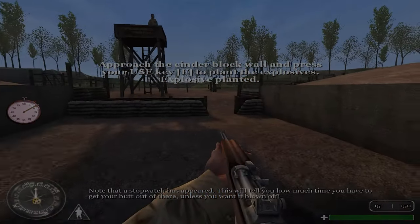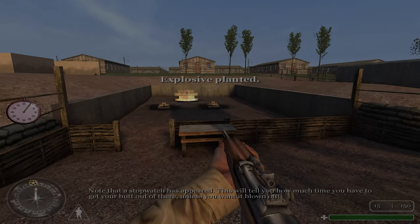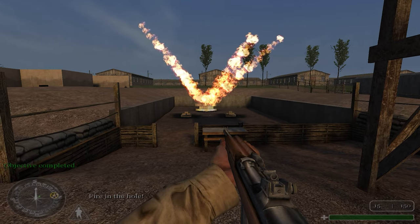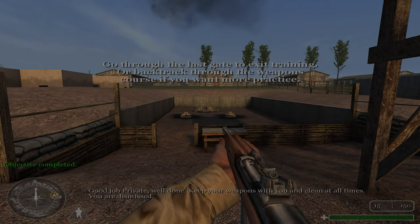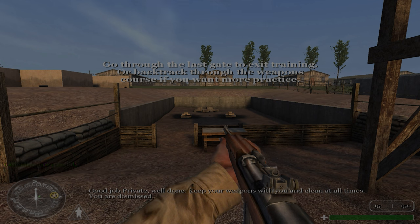Note that a stopwatch has appeared — this will tell you how much time you have to get your butt out of there, unless you want it blown off. Fire in the hole! Good job, private. Well done. Keep your weapons with you and clean at all times. You are dismissed.